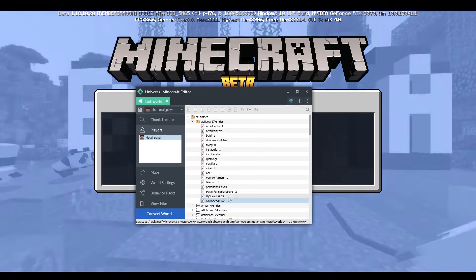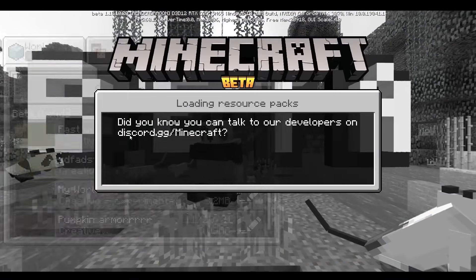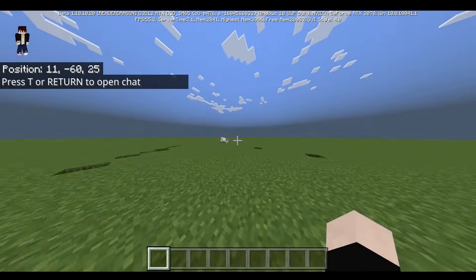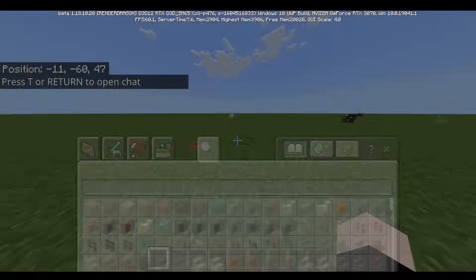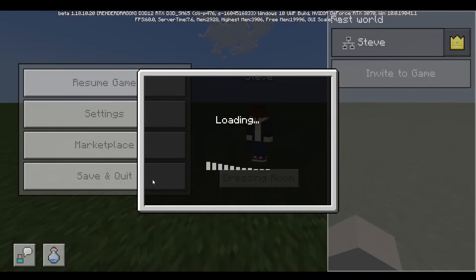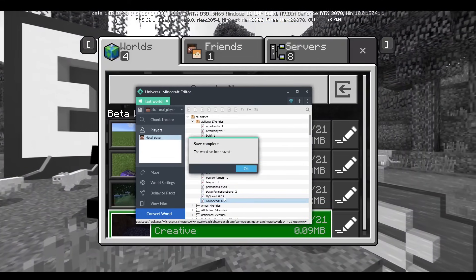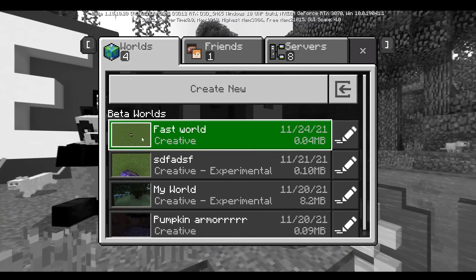So what happens if I change this to 1? It's pretty obvious — I'm going to be walking 10 times faster than normal Minecraft speed, and it is extremely fast. And check this out: I do not have any speed potion effect. So let's go ahead and do 100, which is going to be a thousand times faster because the default value is 0.1.